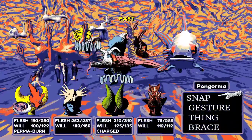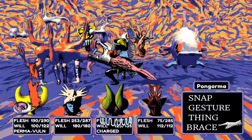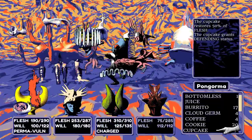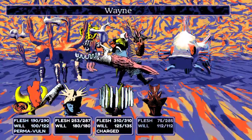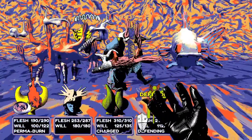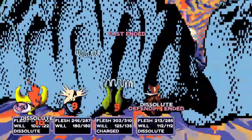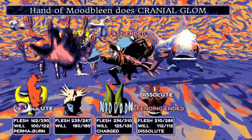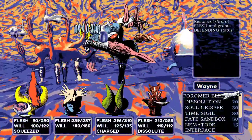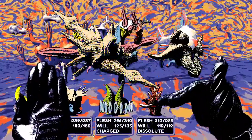They cast status effects on the boss with Wayne and eat a cupcake — fortunately that doesn't remove the charged status, it actually makes Wayne stronger. Pongorma gets an extra status effect from the boss's attempt to debuff the party — which the streamer mocks as giving them a free buff.